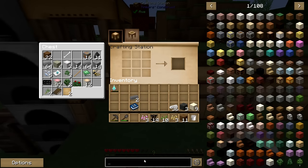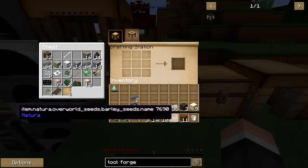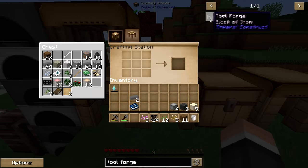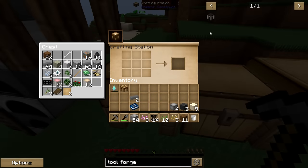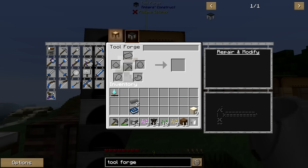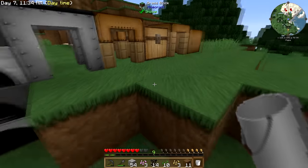We also want the tool forge. I need a tool station — this one. We now have a tool forge, so we can make the better tools. I can already get into hammers, excavators, lumber axe. It's going to be giant — all the good stuff now. And we're looking pretty good for the first day.